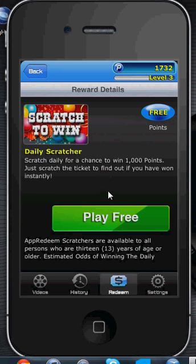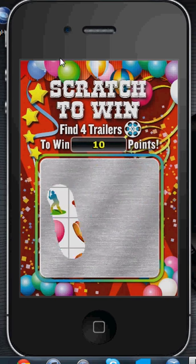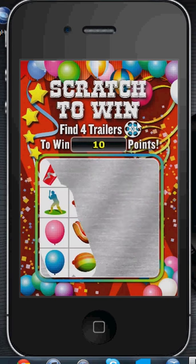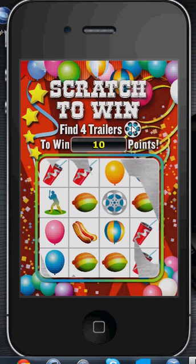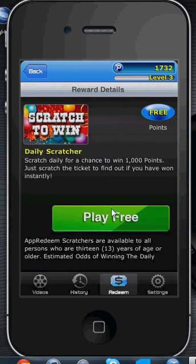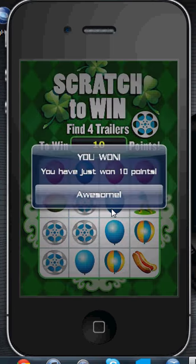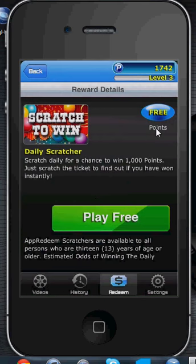You can just do it as many times as you want. I don't know how long this is going to last, so do this quickly. I'm just going to go to play free right now. This will pop up — you just scratch. You need four of the trailer symbols to win. It says I didn't win because I only got one. So you can just go ahead and try it again, click play free, and scratch it again. I got four trailer symbols this time so I won ten points. To show you that this really works, look up here — it says seventeen forty-two.